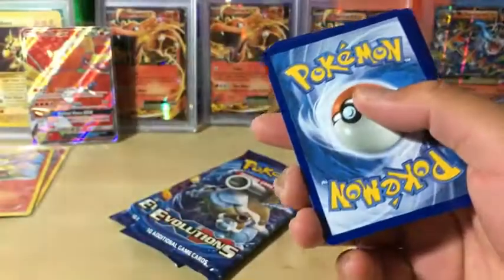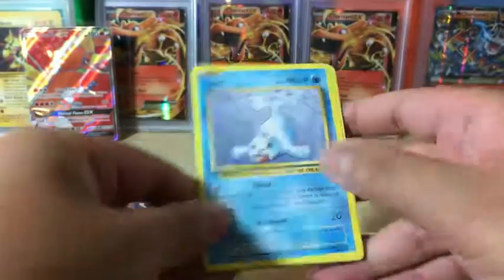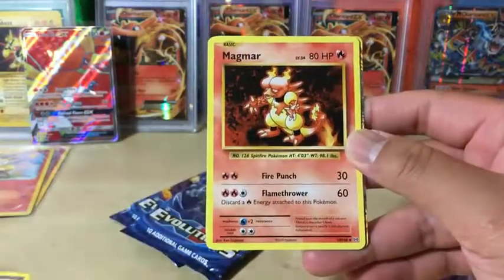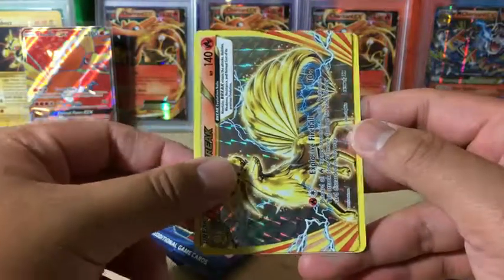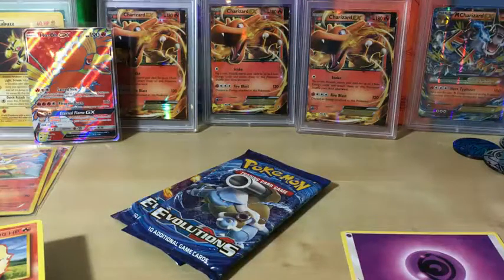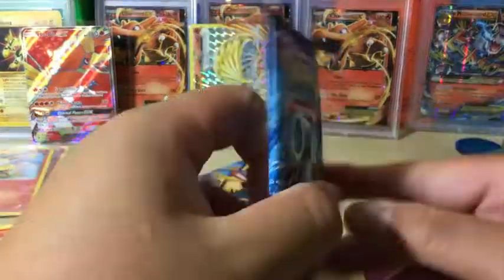The first pack has a white coat card, but in this Evolutions set reverse holos are okay. Cards pulled: Seel, Magnemite, Ghastly, Poliwag, Voltorb, Evolution Spray, Magmar, Switch, and then — a Nine Tails BREAK! Very nice! And an Arcanine non-holo rare. So we got an ultra rare but still not the fire type we're looking for.